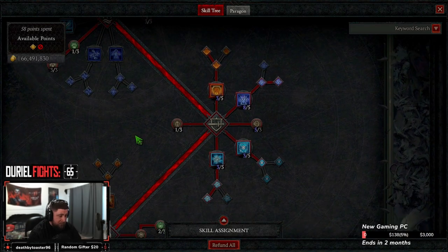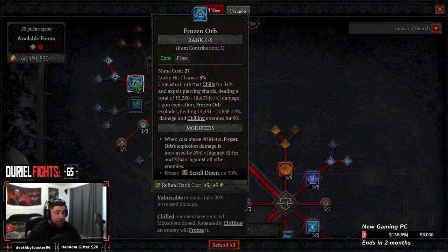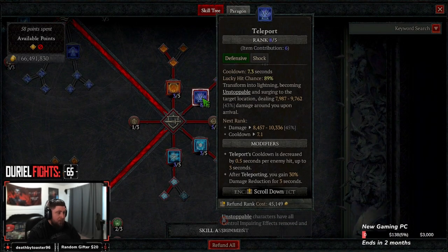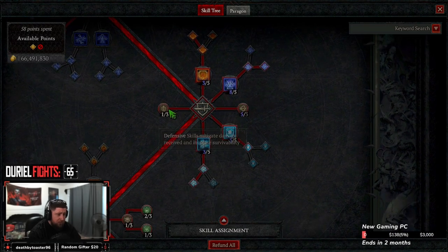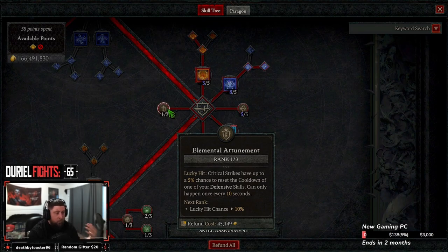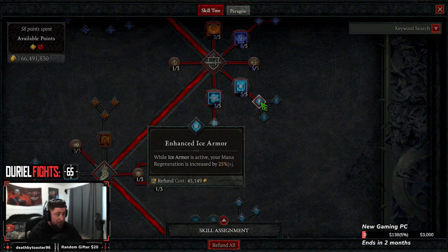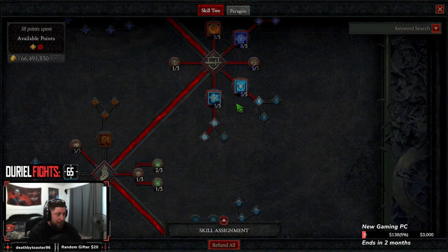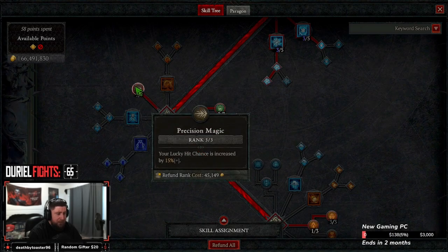Of course, what is a sorcerer build without defensive skills? We take Flame Shield into Mystical Flame Shield — Mystical over Shimmering because we want the mana cost reduction. 25% is significant on Frozen Orb which already costs 27 mana. However if the build feels too squishy, Shimmering is fine. Next is Teleport — as many ranks as you want. One point into Elemental Attunement so lucky hits can reset a defensive skill. Max out Glass Cannon for damage. Ice Armor into Enhanced for mana reduction and the barrier. Then Frost Nova into Mystical for freezing and vulnerability.